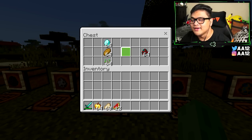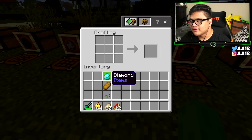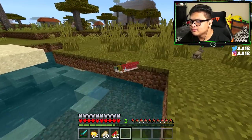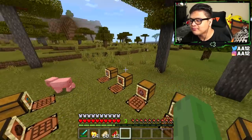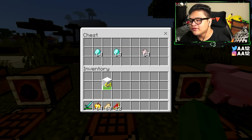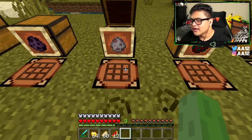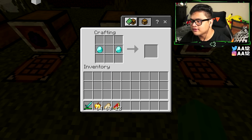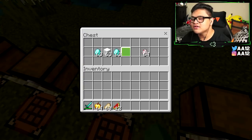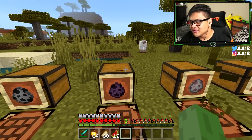For the salmon spawn egg, you need one diamond, one bread, and one seed. Put the diamond at the top, bread in the middle, and seed at the bottom — and you get your salmon. This is basic Minecraft crafting. For the sheep spawn egg, you need wool — it doesn't matter what color — and two diamonds. Put the diamonds on the left and right with the wool in the very middle, and there's your sheep.